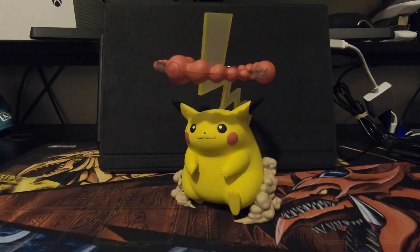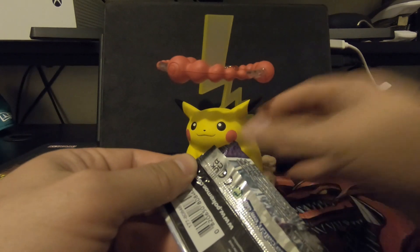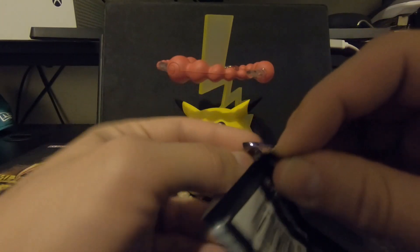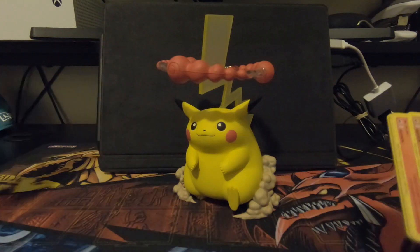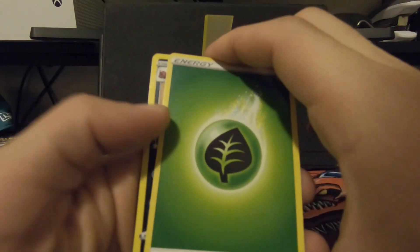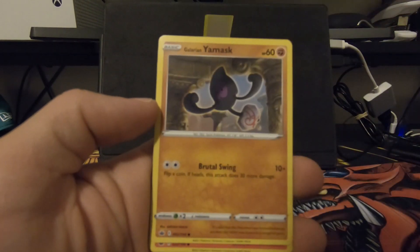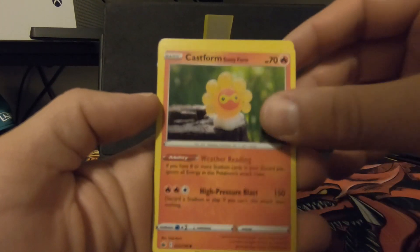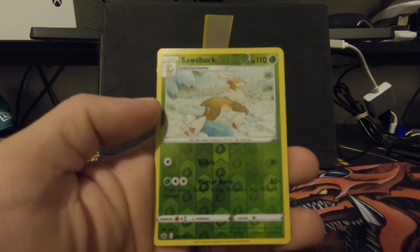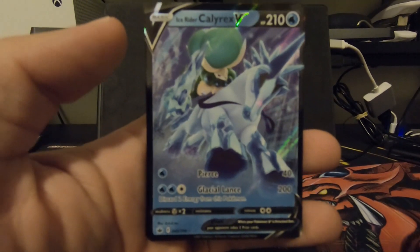Alright, let's open up these packs. First up, we got a Galarian Articuno Chilling Rain. Let's see what's in it — have Pikachu join us here for this reveal, because it's his box. He's going to give us all that electric energy. Grass-type energy. Whirlipede. Thwacky. Peony. Galarian Yamask. Castform. Ladyba. Golette. Sawbuck. Reverse Holographic — pretty slick. And on the first pack, we got an Ice Rider Calyrex V! Oh my goodness, let's go!